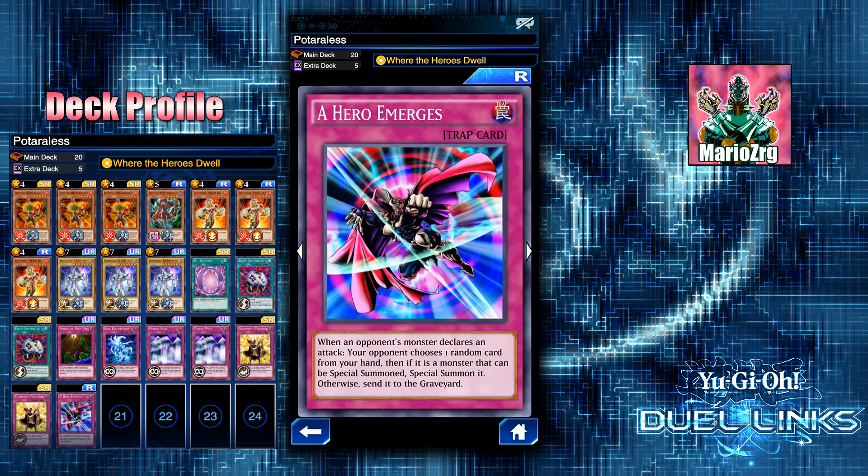Another card I'm using to special summon Neos is Hero Emerges. It's a little bit situational but it works really well. When an opponent's monster declares an attack, your opponent chooses one random card from your hand. If it is a monster that can be special summoned, special summon it; otherwise send it to the graveyard. You want to activate this safely only when you have monsters, or when you have a high chance of being able to special summon. You can bring out Neos or any of the monsters in this deck because they can all be special summoned.